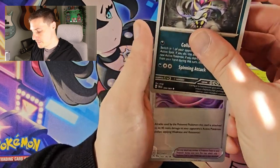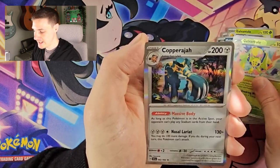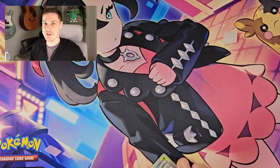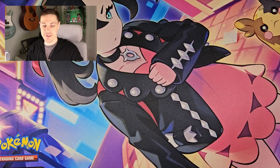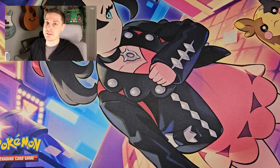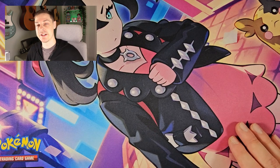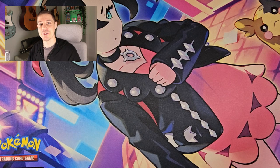Gavantula, Malamar reverse, Binding Mucky, a reverse Gavantula, and finally a Copper Azhar — heartbreaking. We have got absolutely nothing from this collection box. That is a big shame, but hey, that's just how it goes sometimes. At least with this you've got a promo card that is currently selling in the UK for 10 to 15 pounds — you get half your money back from the booster box itself, so any pulls after that are a bonus. Thanks for watching — come back on Sunday for Obsidian Flames, and back next week Tuesday or Wednesday for the Kingdra collection box. See you soon, bye!